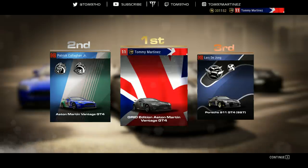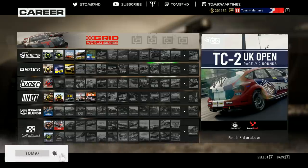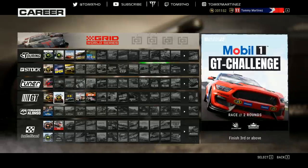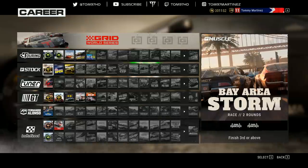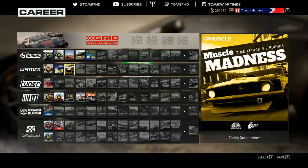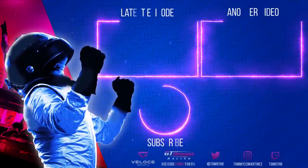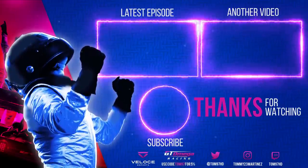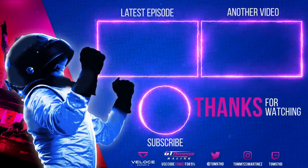What a car the Aston Martin Vantage GT4 is — what an episode! That's it for today's Grid Career Mode playthrough as we pick up a couple of wins. You can see the two gold trophies here. We've got a few more events unlocked and we're going to do more touring cars soon, maybe stock cars as well, and I also want to get into the Fernando Alonso content soon. If you enjoyed it, drop a like, subscribe for daily Formula 1 and Grid content, and turn on notifications so you don't miss any videos. Thanks for watching — see you in the next one!